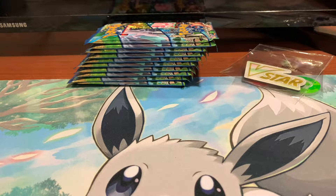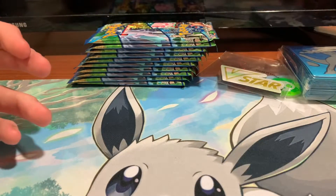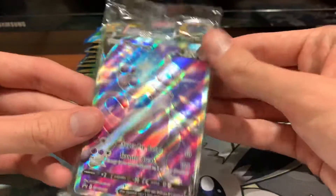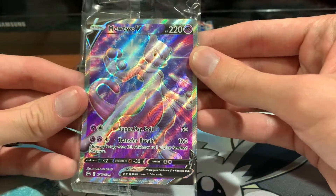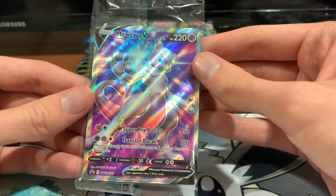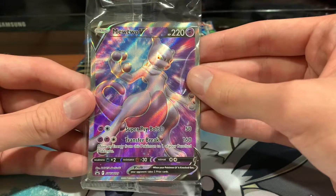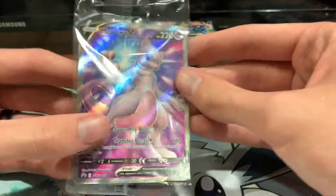There are sleeves, and this one actually comes with a promo card — I didn't actually know that. Here are our sleeves featuring Mewtwo, pretty cool. And we have our promo here of Mewtwo V, pretty cool. It does 50 damage for Psychic and anything, and for two Psychic and anything it does 160 and moves an energy from this to one of your benched Pokemon.